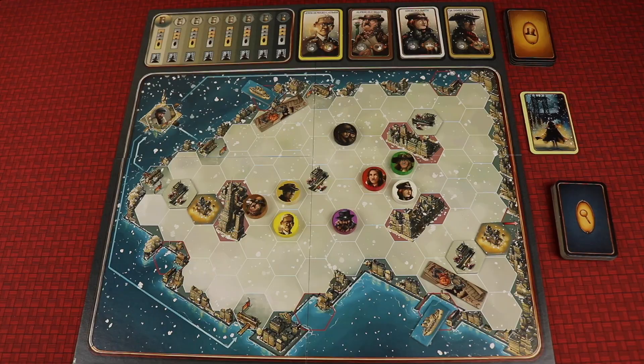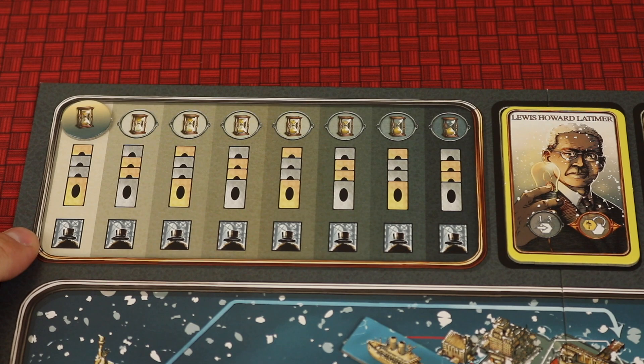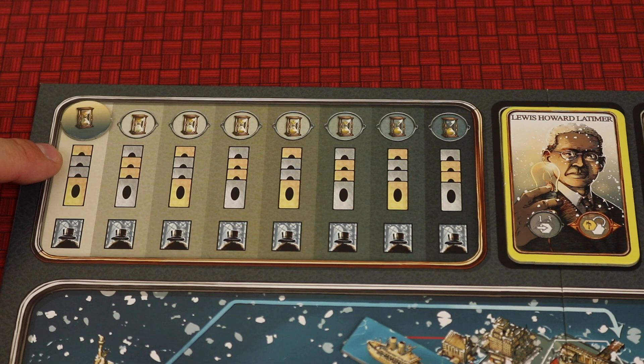Here is the game set up. It is set up exactly the same way every single time and the game is played over eight different rounds. Each round is going to alternate. In the first round, the investigator is going to get the first move. Then Jack, who's silver, is going to get the next two moves in a row, leaving the investigator with the last move.